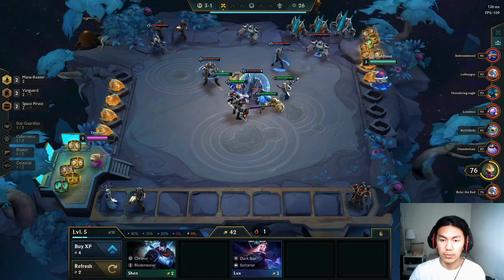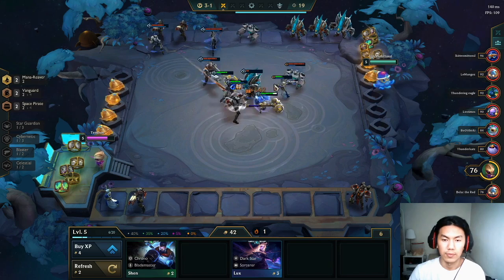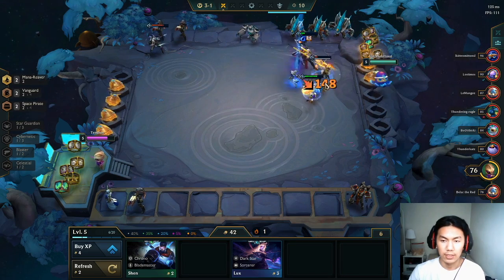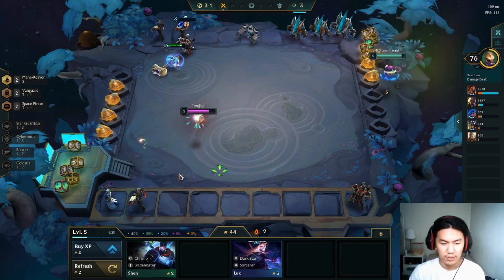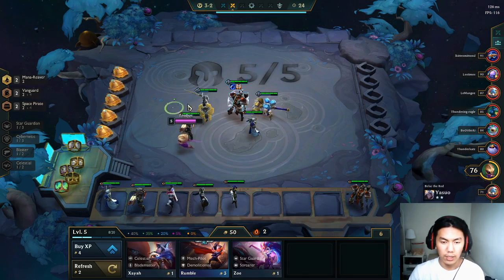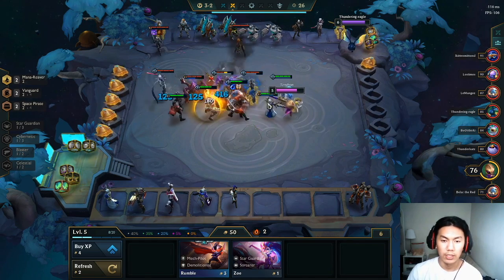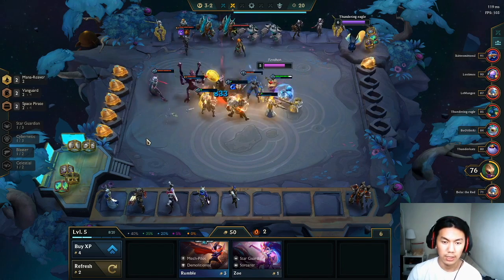Nice shredder build, nice disarm. I think my Darius can one-shot them — yes, perfect! Good job. Going for the Guardian Angel. I'm going to try to get the Chronos for the Kale comp. The blasters Casting is actually pretty good for Kale comp too. It's either gonna be Kale comp or space pirates but I haven't decided yet.